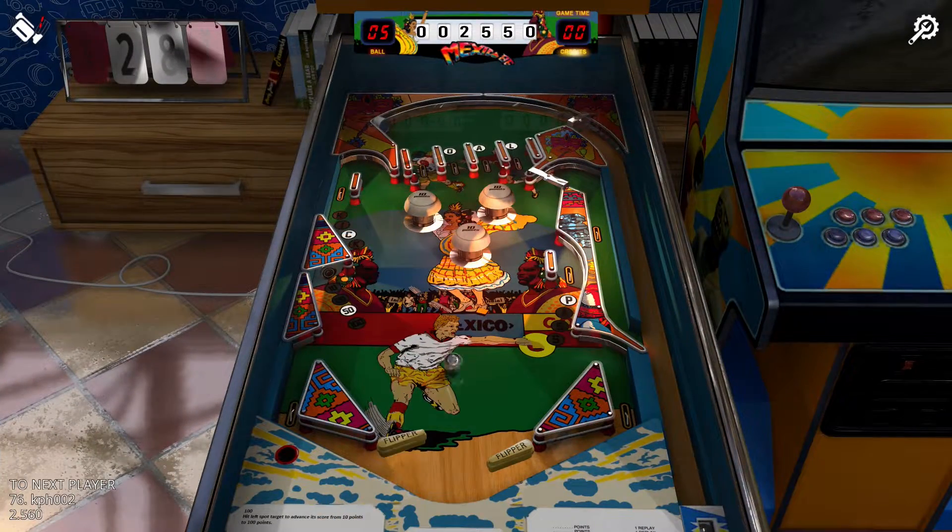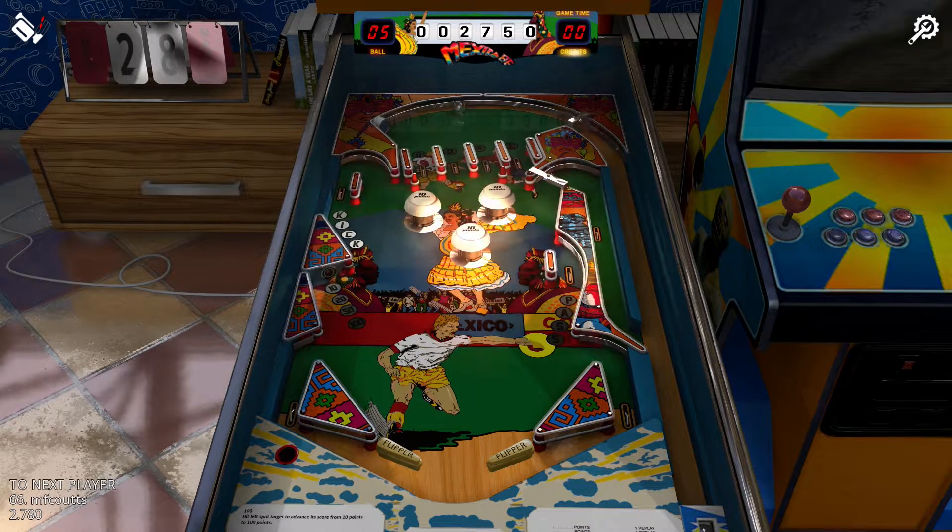Mexico 86. The layout seems fairly standard, aside from the huge gap between the flippers. This table is all about fours — hit the four rollovers at the top to spell GOAL, hit the rollover on the right side four times to spell PASS, and hit the rollover on the left side four times to spell KICK. Every time one of these words is spelled you earn 1,000 points. There's also a standing target that increases in points every time it's hit, maxing out at 100 points in four hits. The real challenge is just keeping the ball in play.